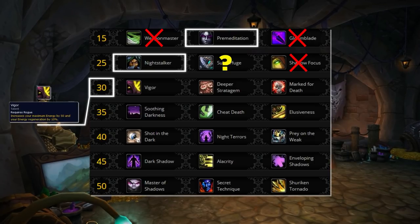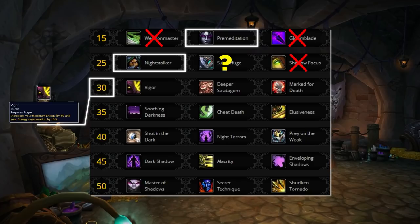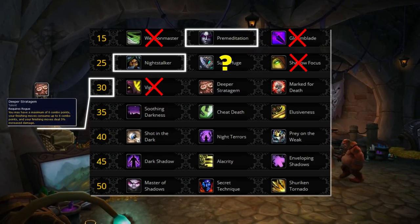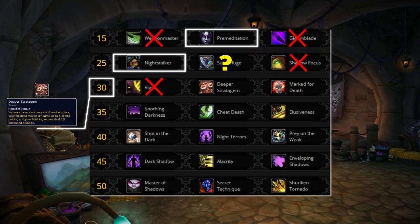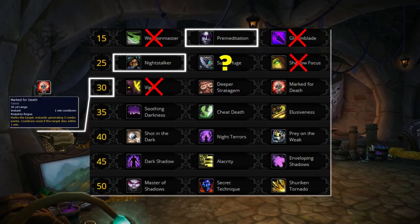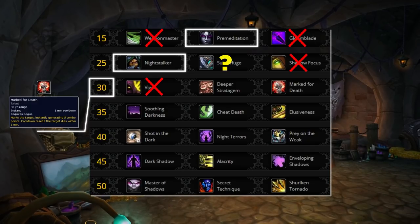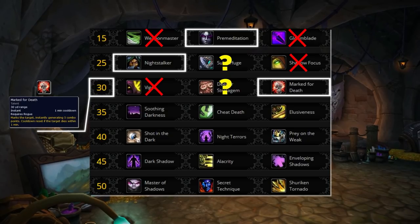For the level 30 row, we can instantly disregard Vigor. The extra energy feels smooth but with rogue's burst-window playstyle, consistent energy is heavily wasted. Deeper Stratagem is your best damage talent here — great for 2v2 with a healer, giving an extra combo point that increases Kidney Shot length and Eviscerate damage, guaranteeing a sap off your Kidney Shot. However, the default is Marked for Death. On-demand combo points far outweigh the added crowd control from Deeper Stratagem, and back-to-back Eviscerates are great for finishing targets in 3v3.